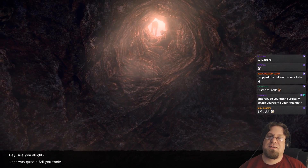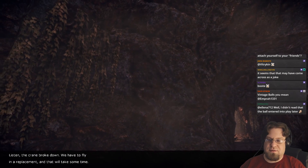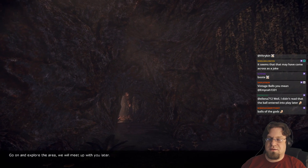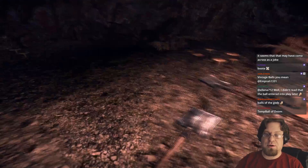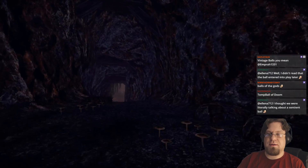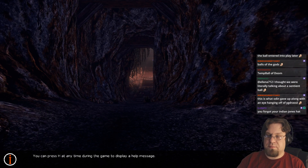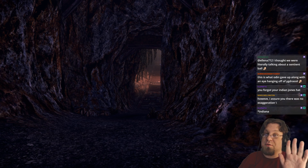'Are you all right? That was quite a fall you took.' 'The crane broke down, we have to fly in a replacement — go on and explore the area, we'll meet up with you later.' So I'm at an archaeological dig, I fell down a big hole, and it's going to take a while before they get me out, so I need to explore. There we go — 'balls of the gods.' I've fallen even farther — I'm supposed to get out of the cave, not go deeper. You can press H at any time to display a help message.